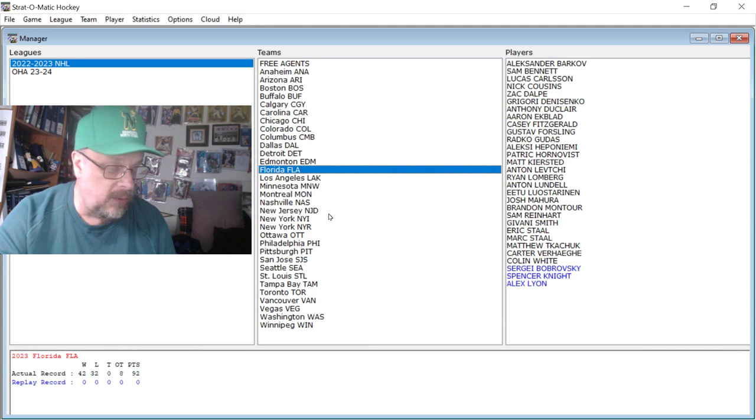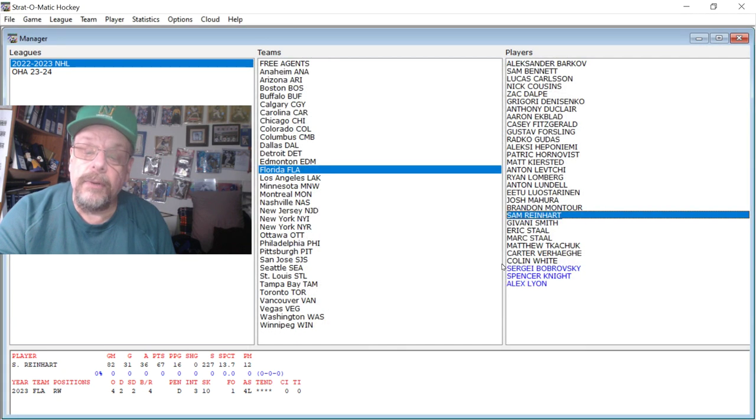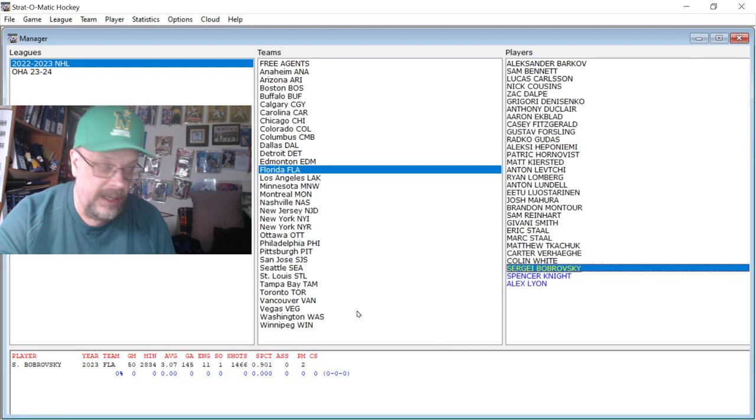Going to Florida. First, Reinhart — Sam Reinhart had 31 goals and 36 assists in 82 games. Then Matthew Tkachuk had 40 goals and 69 assists. And I'm going to look at Bobrovsky because I've got him on my OHA team. He had a 3.07 goals against average and a .901 save percentage. He's got automatic goal at 6 and 7, then a 1-19 at 3. It's not going to be good, but very few goalies are.